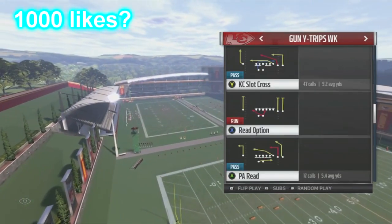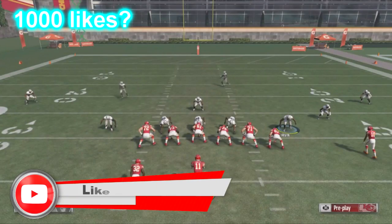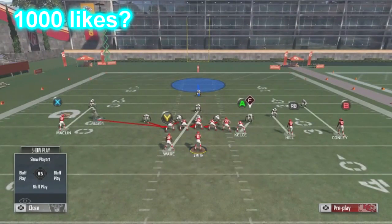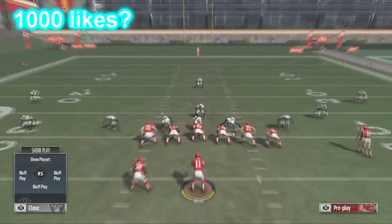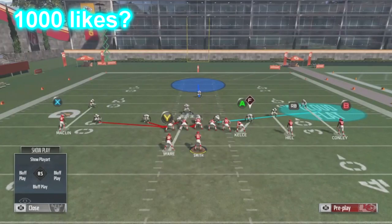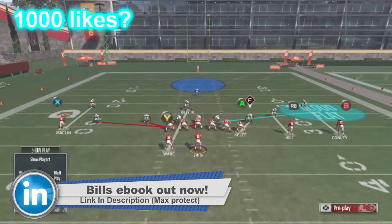I'm gonna show you guys this blitz. It's caught with the one-SS using Cover One basically. I always call it from the left for some reason — from the right it just doesn't come in. All you want to do is come out, crash right, and move this corner over here. You can zone this guy out. I usually put a linebacker in right here and put this guy in a flat, so I have somebody in the flat. Then I put him in a cloud flat.